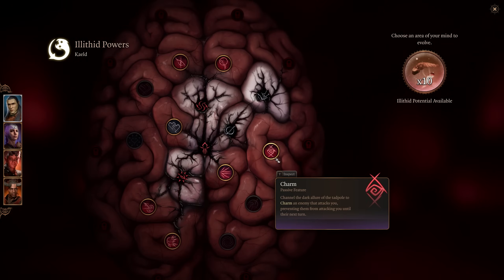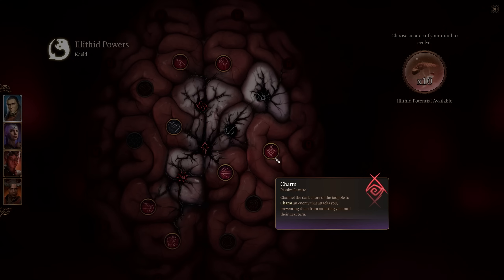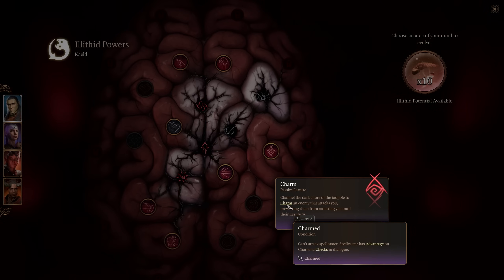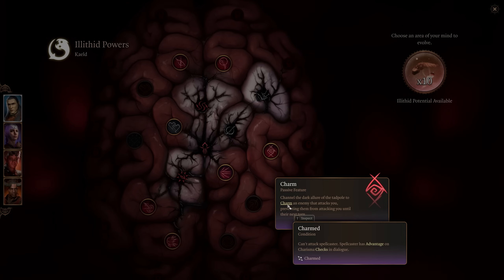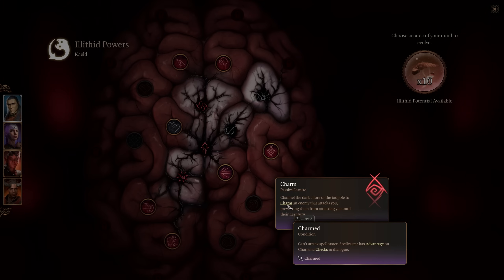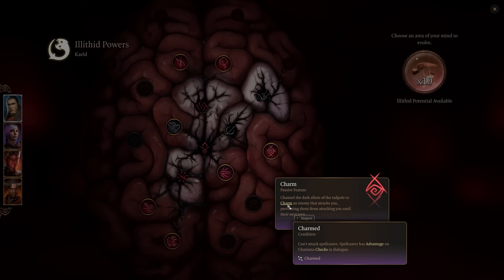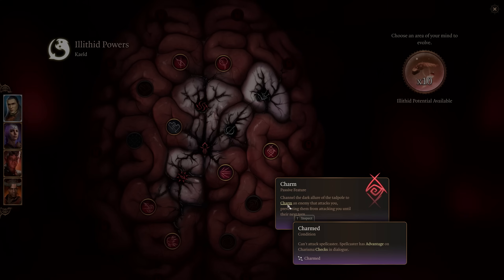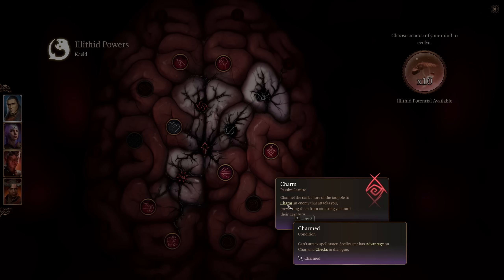Charm channels the dark allure of the tadpole to charm an enemy that attacks you, preventing them from attacking you until your next turn. If they can't attack the spellcaster, that spellcaster gets advantage on Charisma checks and dialogue. However, I've found this almost never actually goes off — probably related to your spell DC. If you're not a caster, this becomes very wasteful. It's really cool on paper, but against even goblins with low Wisdom I kept seeing it saved, so I didn't find it beneficial.